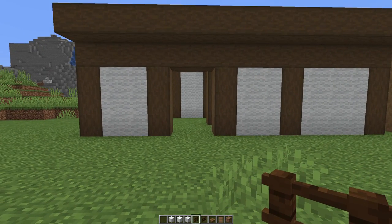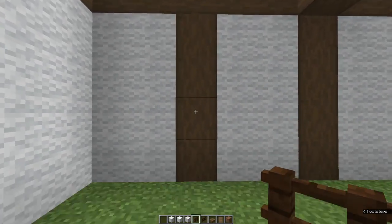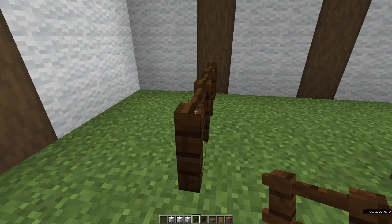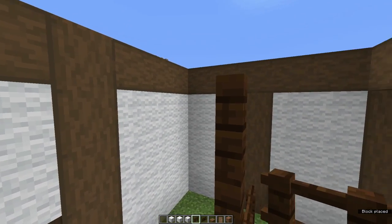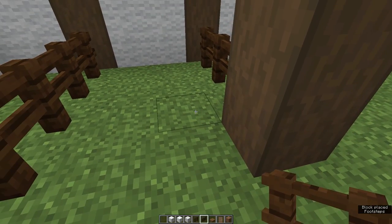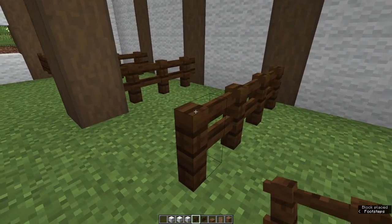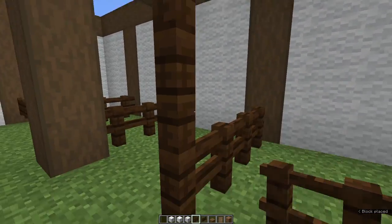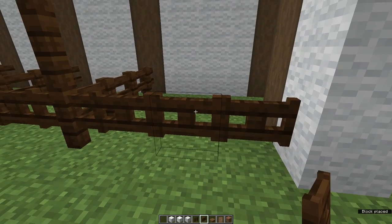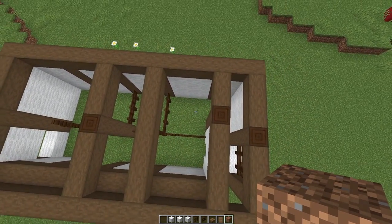Before we do the next floor, I'm going to mark the bays for the horses. Come to the inside. Starting at the left-hand end, from this pillar place 1, 2, 3 and 4 fences — doesn't matter what type. On top, place 1, 2 and 3, and put 2 fence gates. Run fences between this pillar and this one, then 2 fence gates. Repeat: 1, 2, 3 and 4 fences with 1, 2, 3 on top, 2 fence gates, and there should be a gap here that's 3 wide — put 1, 2 and 3. Flying up you can see we've got three stalls all the same size and a fourth that is slightly larger.